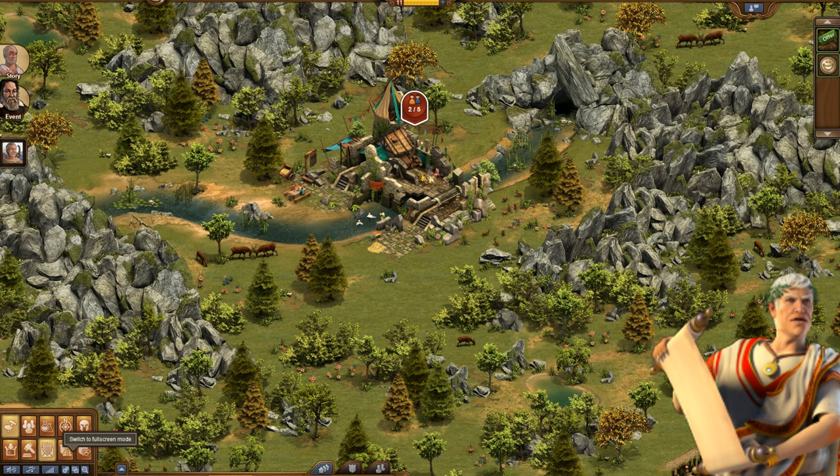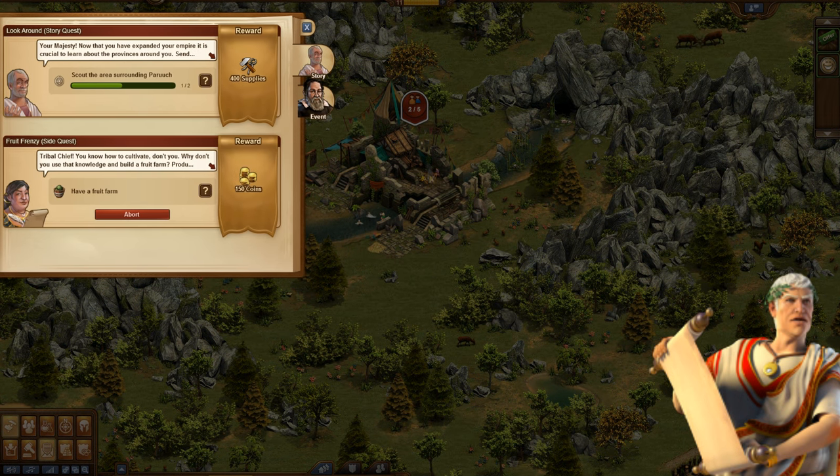This is what the new quest overview looks like. As you can see, the left part of the screen is now less crowded with quests, because from now on different kinds of quests are grouped in tabs.